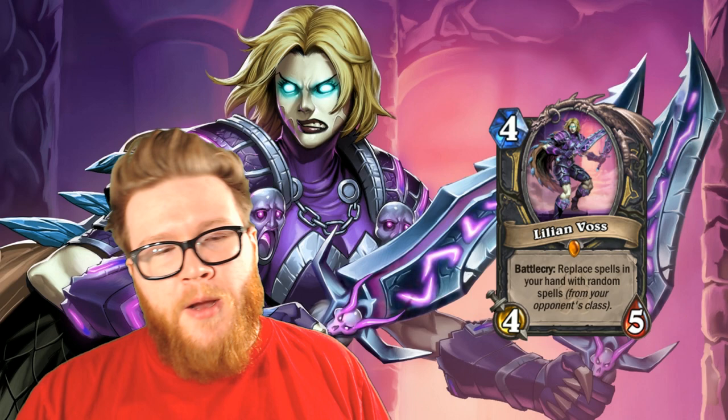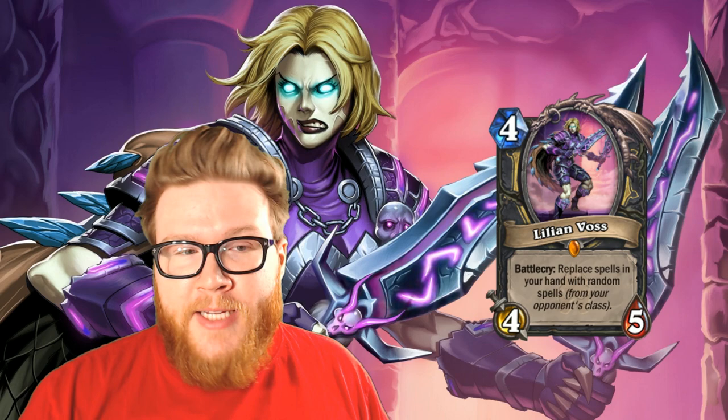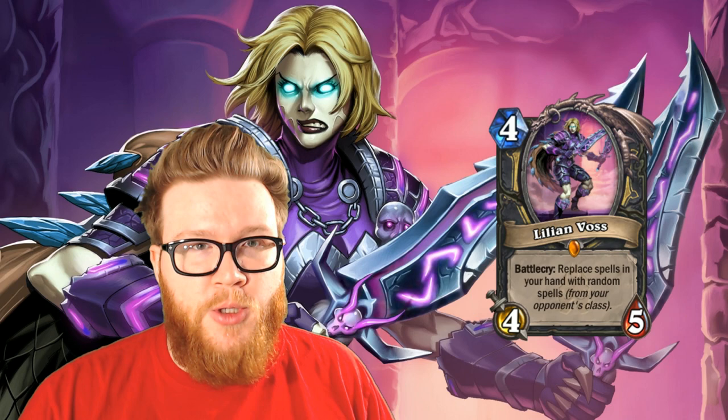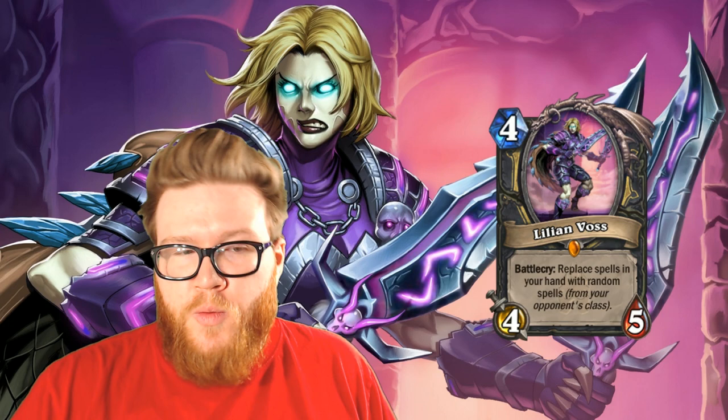This Battle Cry is apparently not just Chillwind Yeti with upside — it's actually actively hurting your chances to win the game. The idea is to replace cheap backstabs, razor petals, and counterfeit coins with ultimate infestations. That's the dream. But at the end of the day, random spells are exactly that — random. The class you're playing against is more or less random, and a lot of the times the spells that Lillian Voss gives you, since they're at random costs, don't even necessarily work at all. Like Shield Slam might be totally useless, and sometimes it's just junk spells like Naturalize that you may never want to use.